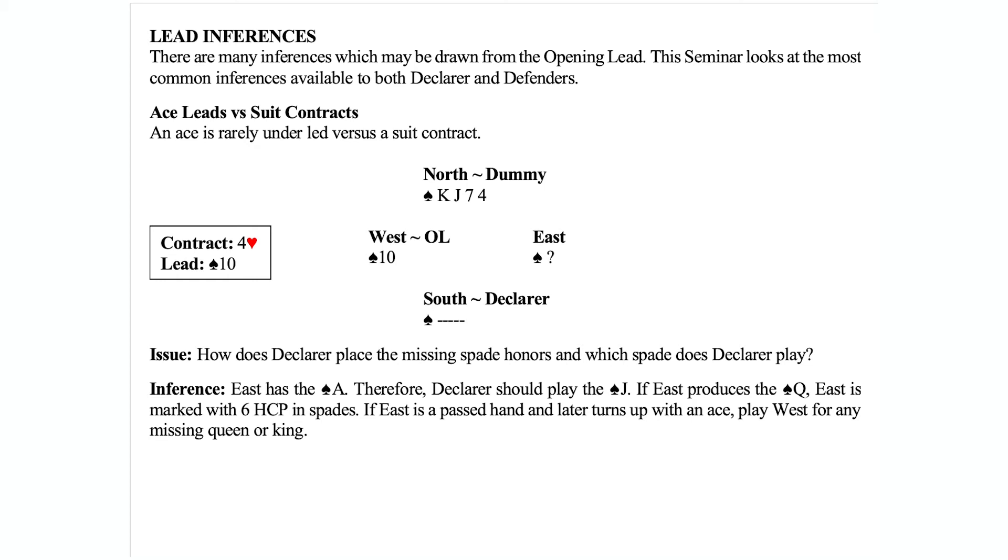West may have the queen — they could be leading from queen-ten-nine, an interior sequence. Even versus suits you have the same sequence leads. If East has both the ace and the queen you can't guess it, so we're not going to play for that. We're going to play East for the ace, because of our general rule that it's rare to underlead an ace versus a suit contract. If you have to lead the suit, you lay down the ace even if you don't have the king.